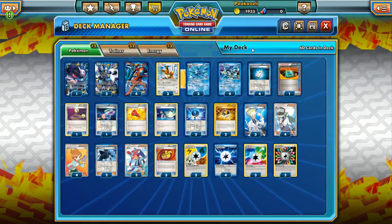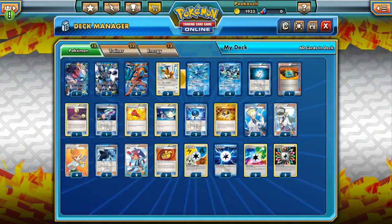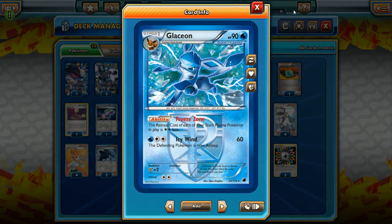We're just trying to be very quick, spread damage with Frost Spear, get some big hits with Blizzard Burn. Now we also have a counter to Pyroar in this deck, since all these other Pokemon are basics — we have to run an evolution line or something that can hit Pyroar. The solution for this deck is going to be Glaceon. It's a water type that can knock out Pyroar with Icy Wind. It can also use the ability Freeze Zone to give our Pokemon less retreat costs.